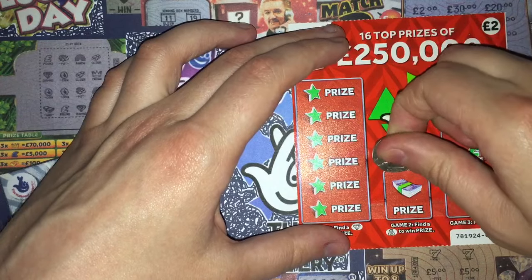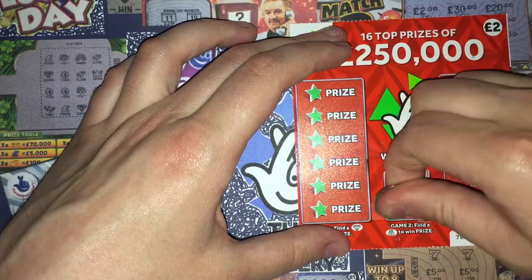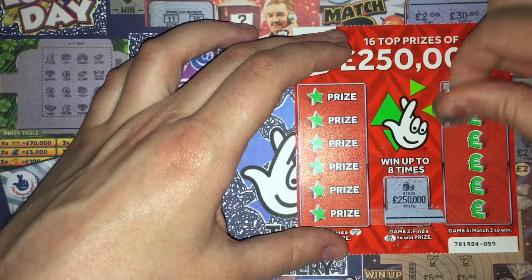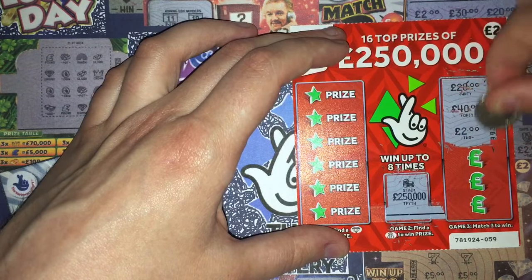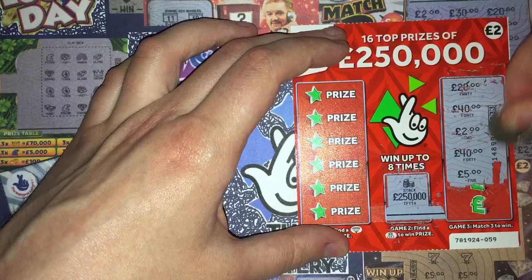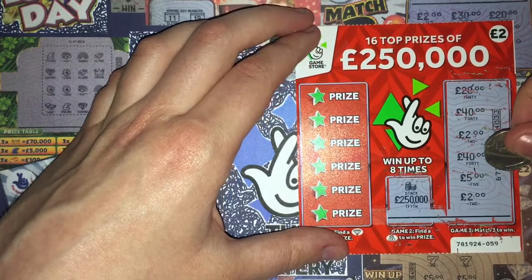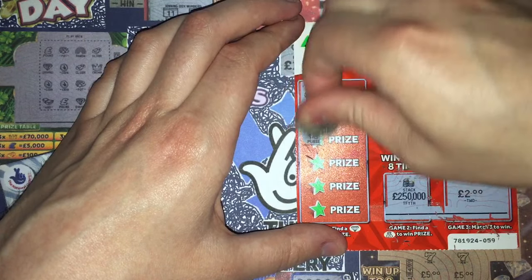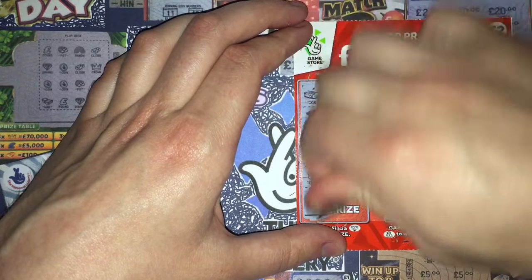A money bag symbol. And we've got a stack. £20, £40, £2, £40, a fiver, and £2. Two twos, two forties, and the rest are different. Any diamonds? Nah, what a surprise. Nothing on the first one.